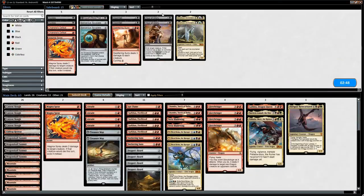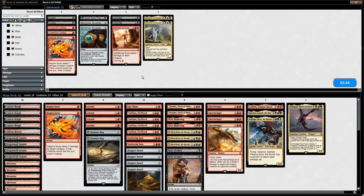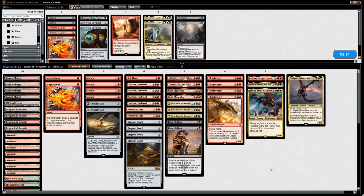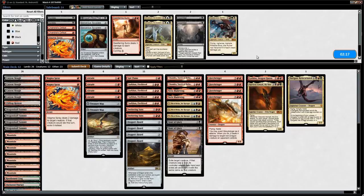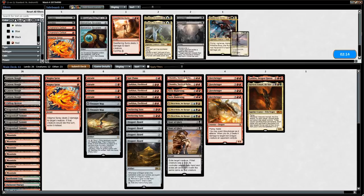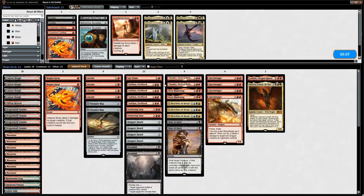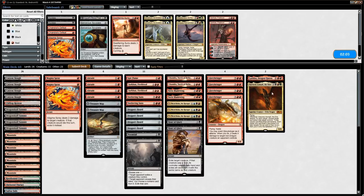Sideboarding against mono-green splashing red: Hour of Glory comes in as a clean answer to giant green creatures. Doomfall can be okay if they only have one large creature in play. We shave on Palladia and Darigaaz since they don't match up well, and consider whether Sarkhan is weaker on the draw now that we've cut some expensive dragons. Magma Spray can still catch Llanowar Elves, Abrade is still fine, and Sweltering Suns can catch multiple creatures if we're lucky.